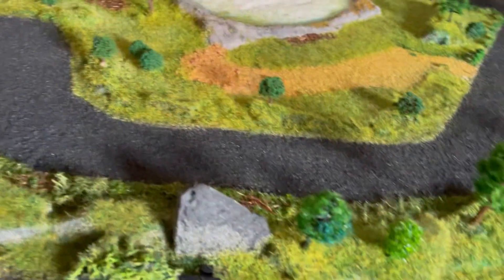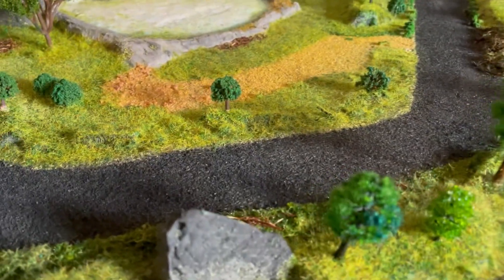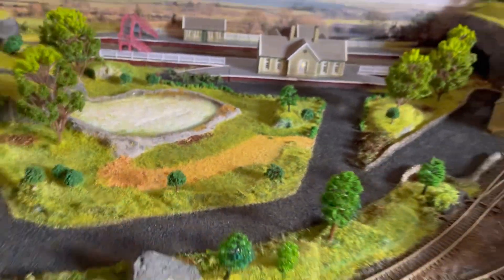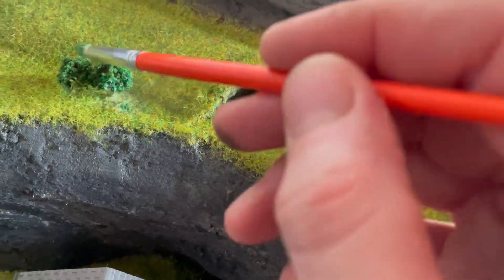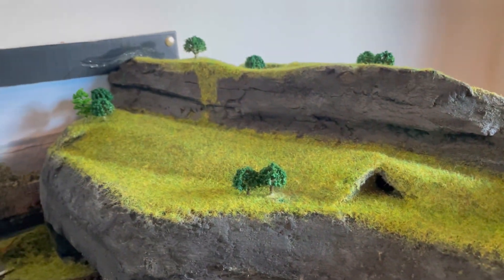I've gone over the trees because if you can see these ones there's some scatter on them, so what I've done is I'm just going to go over with a green paint to blend them in a bit. Just like that — it helps blend them. Scatter off, and there you go — that just freshens all of them up.